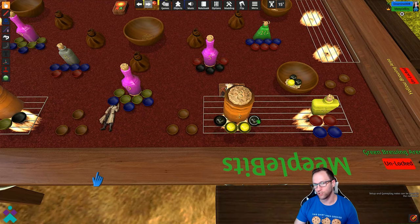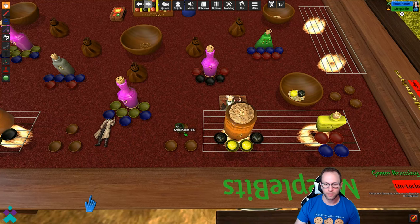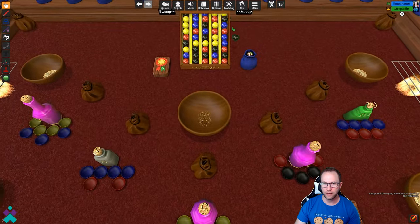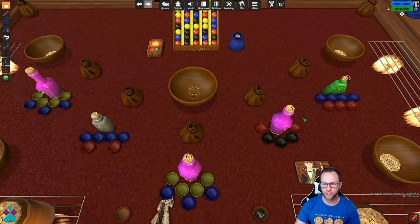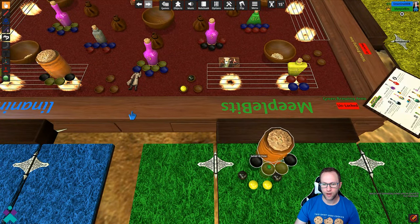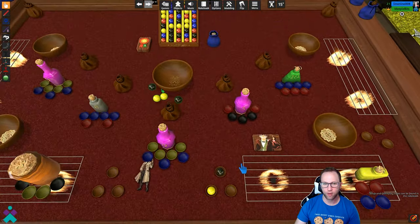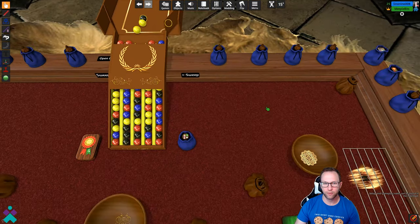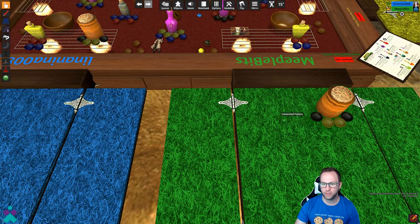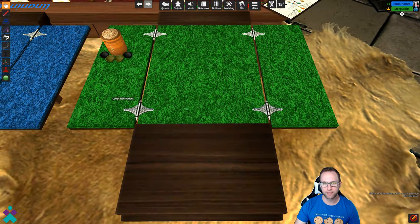Once you've used all the marbles that you can use, you can either store any remaining ones or discard ones that you do not need. So I'm going to go ahead and store a black and a red, and I'll just discard this other black one. Then this is a completed potion, so I'll grab it down here. I'll go ahead and grab my marbles that have completed and return them to the dispenser. I've got one completed potion which I can put down here in my completed potions area.